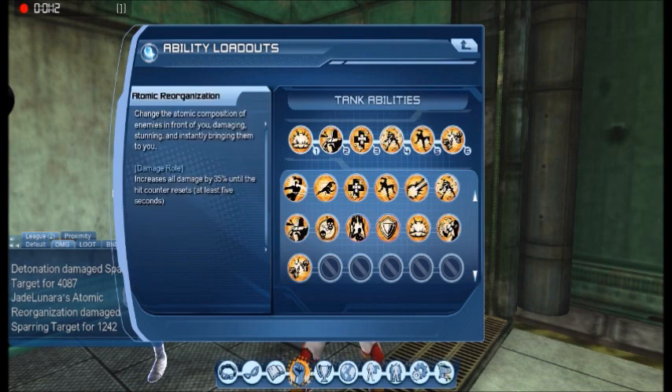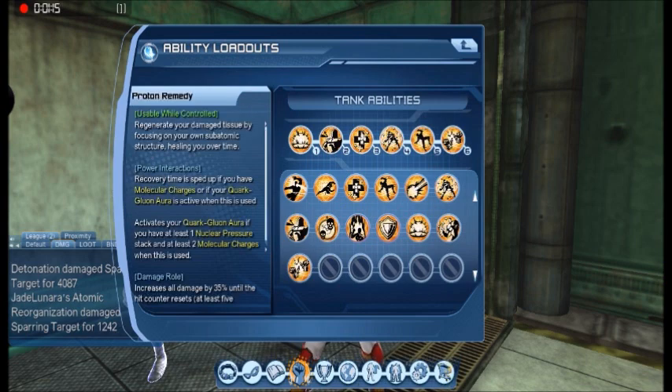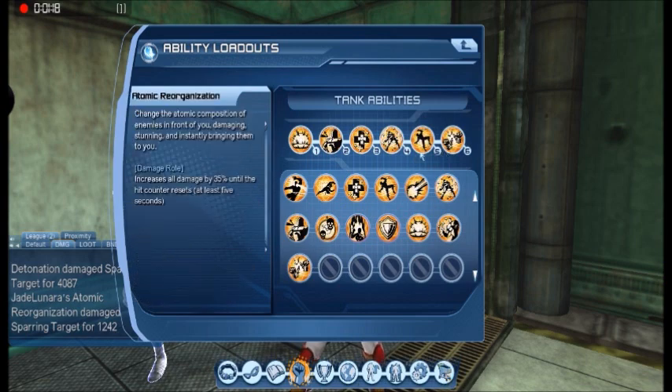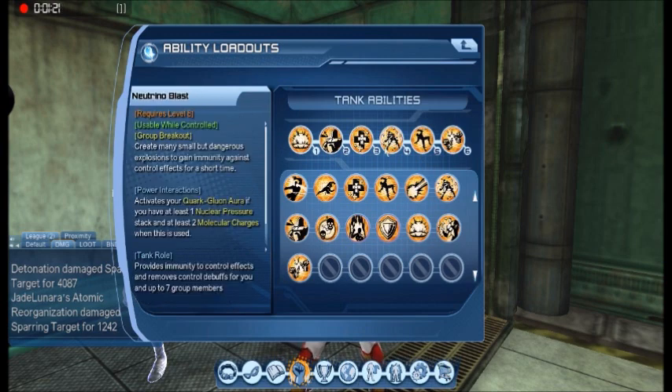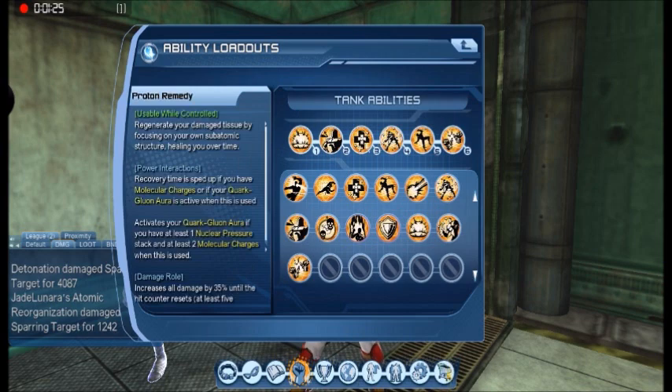Just one AoE cone pull that stuns them and teleports them right to you — teleports them and then stuns them. And then two shortcuts to the war via Proton Remedy and Neutrino Blast, but this one gains you some life back.